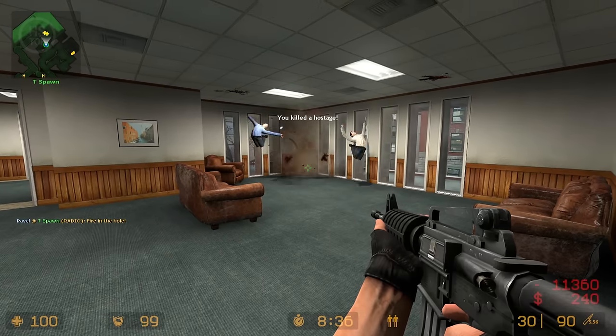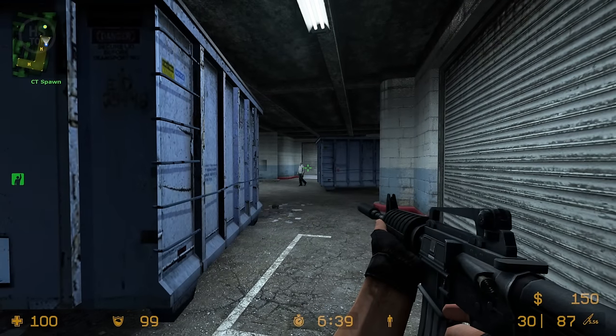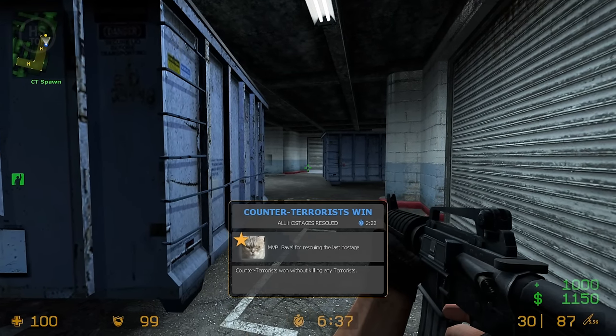In CSS, hostages also died from gunfire and they would still follow you. However, to win the round you only needed to bring at least one living hostage to the rescue zone.